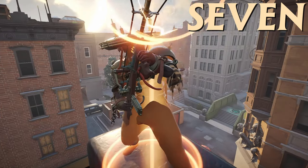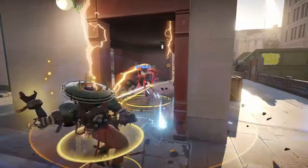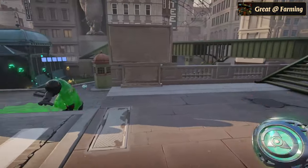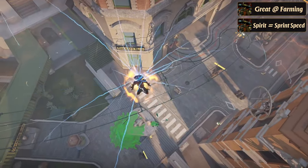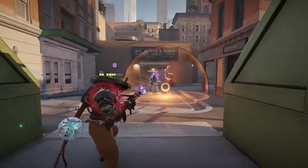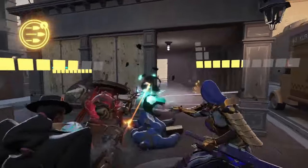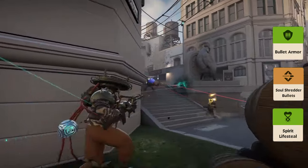Finally, we have Seven, a hero who excels at zoning enemies and disrupting their plans with his powerful abilities. Seven is not only great at keeping enemies at bay, but can also farm lane troopers and jungle camps with ease. His ultimate is particularly disruptive, forcing enemies into awkward positions and turning the tide of fights. Plus, building spirit items grants Seven increased sprint speed, making him even more mobile and difficult to catch. For Seven's build, start with early items like Healing Rite, Hollow Point Ward, and Extra Charge to enhance his survivability and damage output. As you transition into the mid game, pick up Soul Shredder Bullets, Spirit Lifesteal, and Bullet Armor to sustain yourself in fights and boost your resilience.